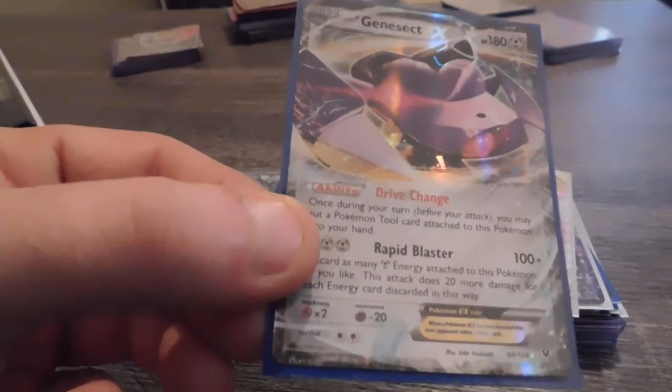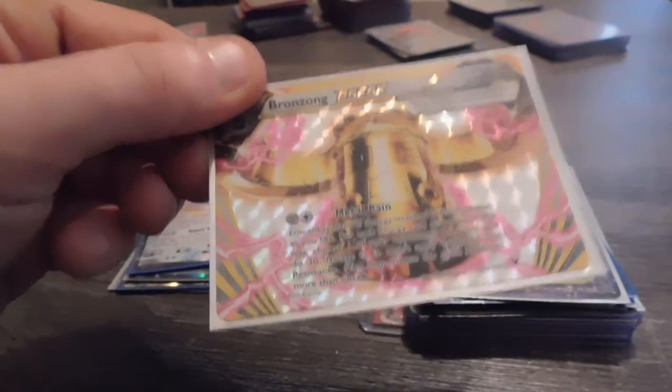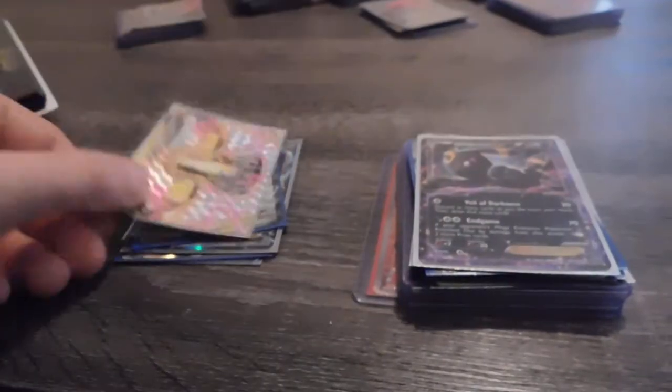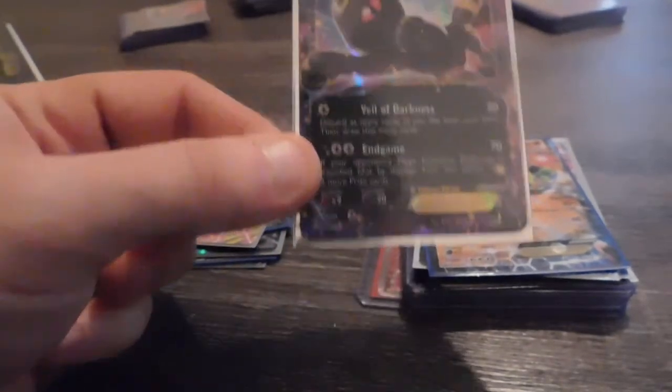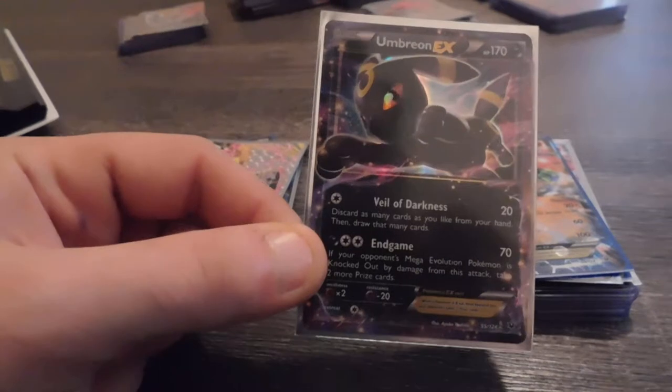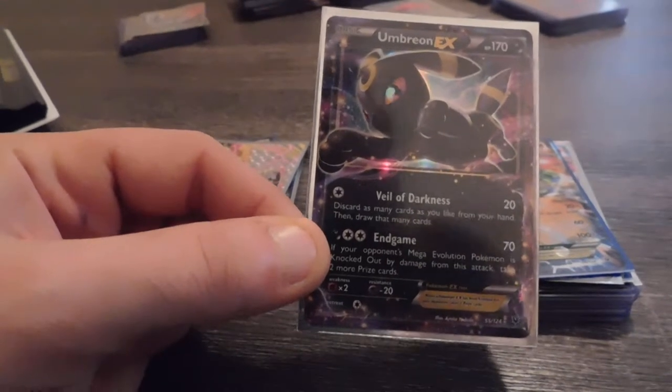We have a Genesect EX, a Bronzong Break card. I'm sorry for the glare on it; I do keep them in sleeves so they don't get hurt. One of my favorite Pokémon is Umbreon — Umbreon EX.